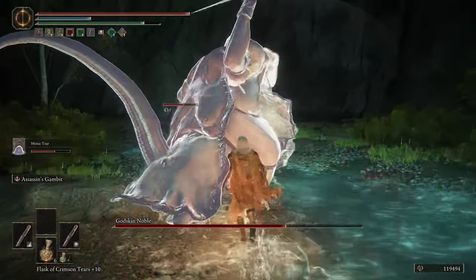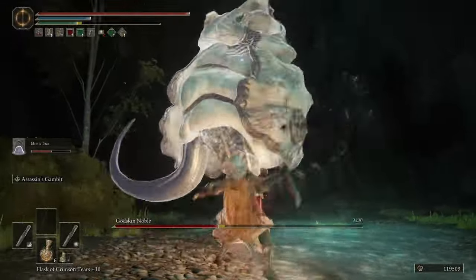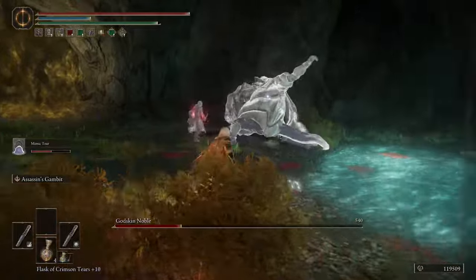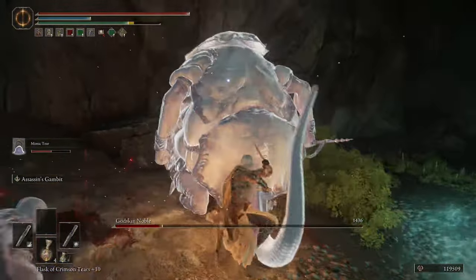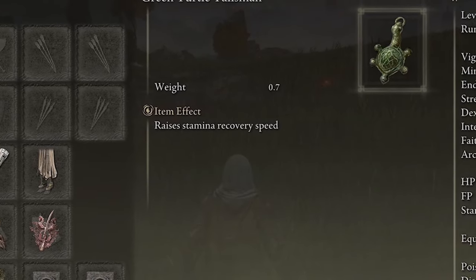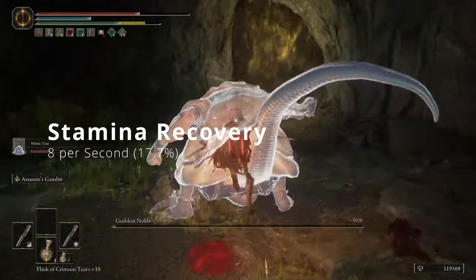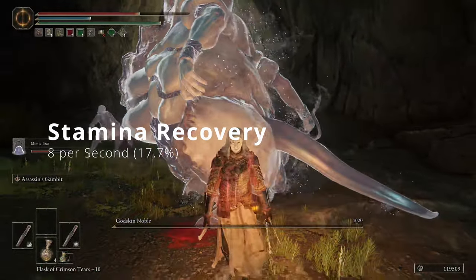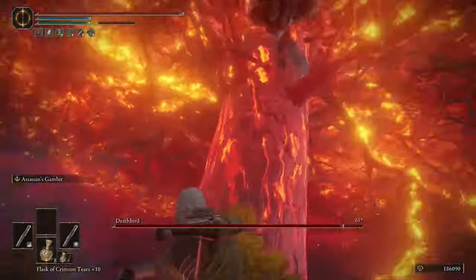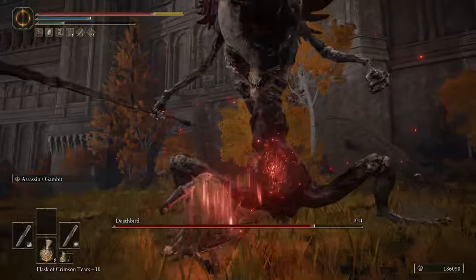Moving on to what makes this build work so well — the talisman lineup. The first talisman is the Green Turtle Talisman. Using daggers eats up so much stamina that without a lot of endurance you'll need a stamina talisman. The Green Turtle Talisman raises stamina recovery speed by 8 per second, which is a 17.7% increase. Typically while playing this build I go into heavy attacking and then back off to recover stamina — this lets me get that stamina back much quicker.